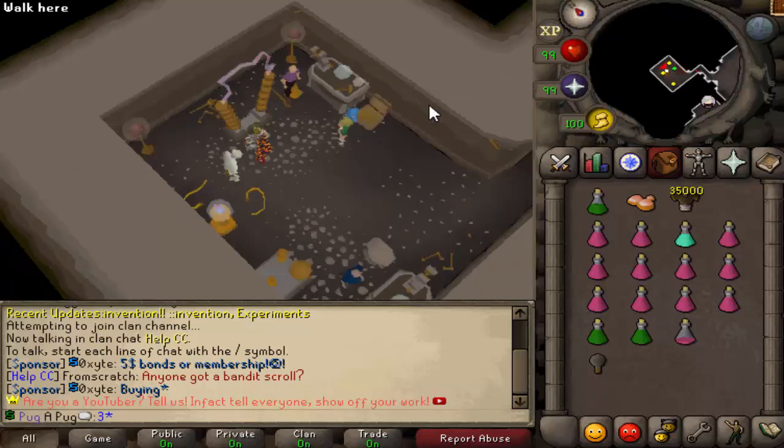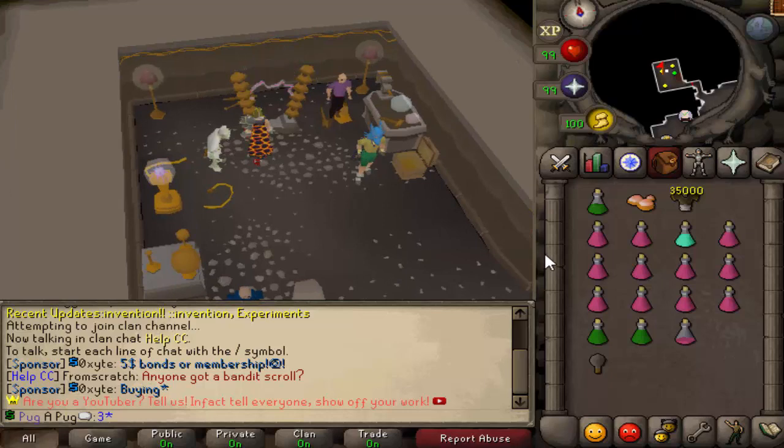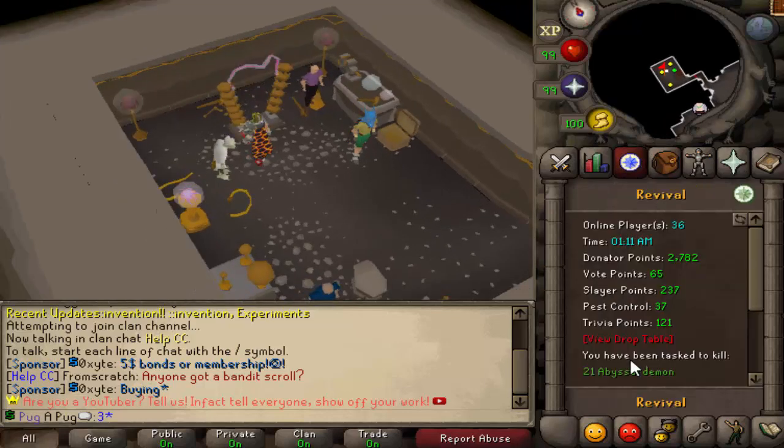What's going on guys? Got a new update for you today. So experiments have recently come out and they've been fixed. What experiments are is basically these monsters. Let me show you what their drop table looks like — that's probably the best way to show them off.